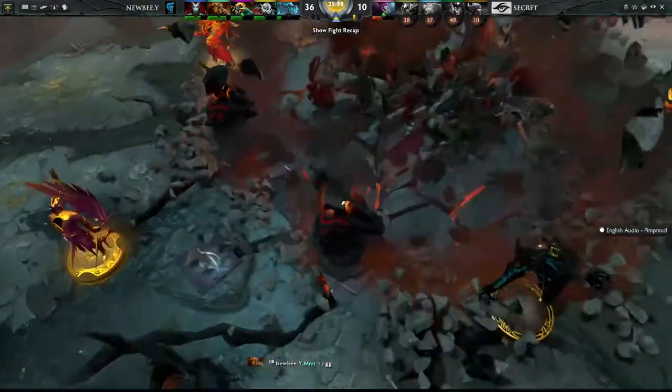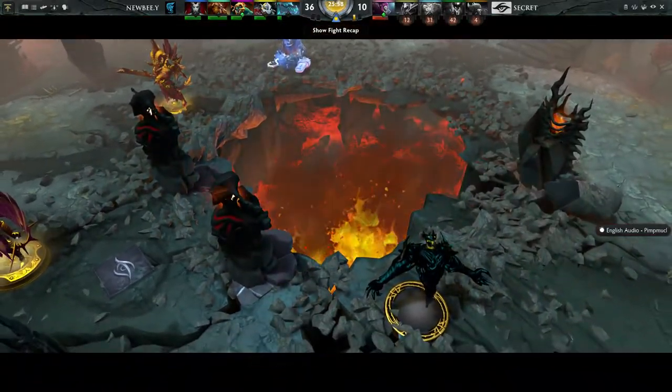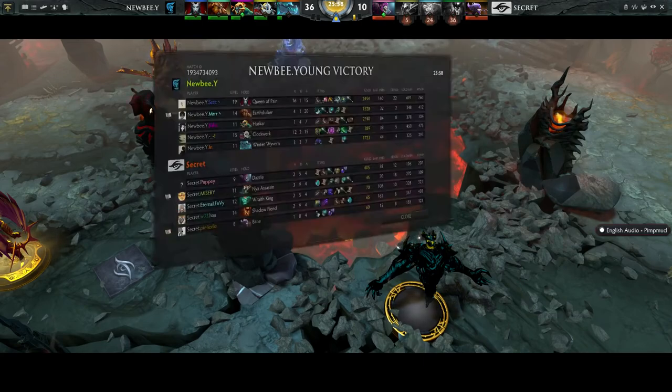36 to 10. There were some moments where you worried Newbie Y had the same problem as game one — overconfidence into overextension — but it didn't happen. They just kept pummeling Secret down and down again. As far as I'm concerned, they showed why they deserved to win this game.